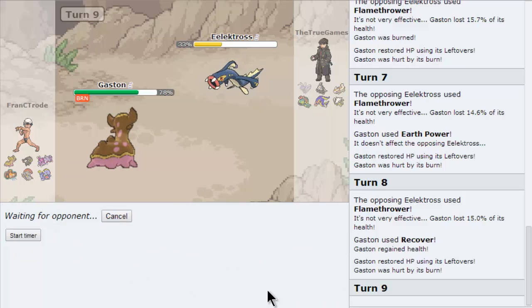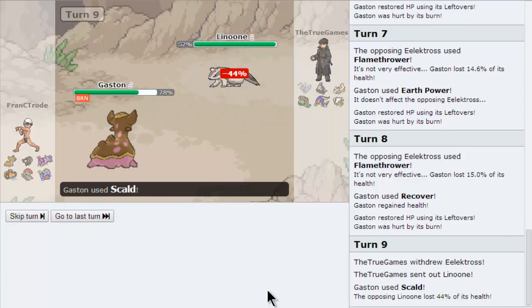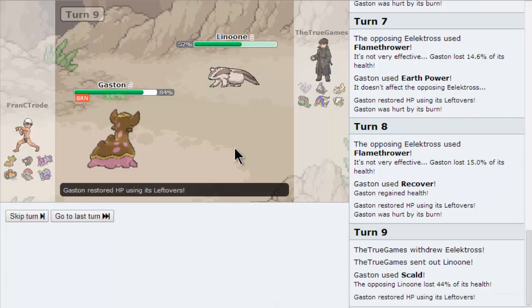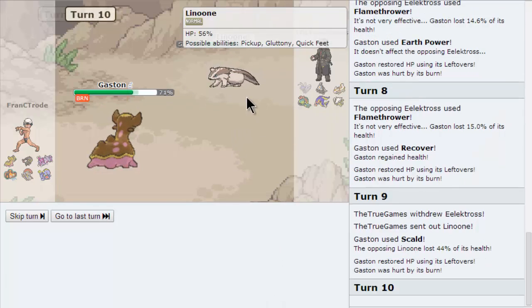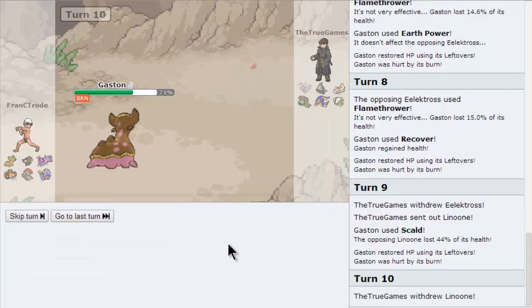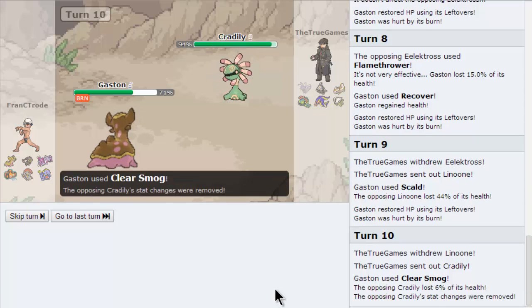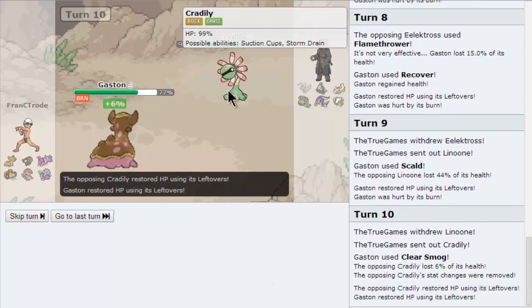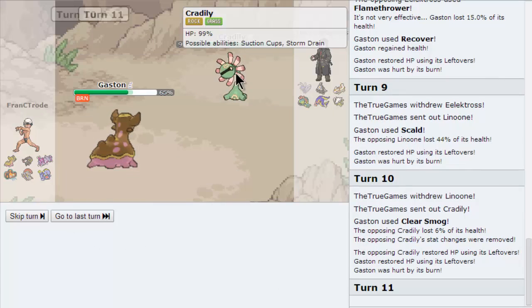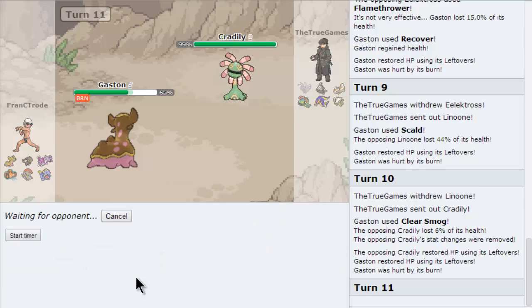Let's listen to Crambo. No, I'm... he worked! Burn! He's gonna Belly Drum. I'm gonna go for Clear Smog and waste his boosts. Oh, he's gone! Cradilly! We got him — I can be trusted. What's this thing gonna do? It has Grass moves probably. Drapion seems like a good idea, right? Let's go for it. Infestation — I think it's a setup mon. I'm gonna Taunt it first.